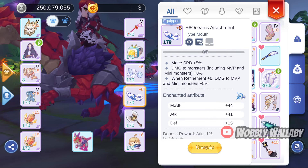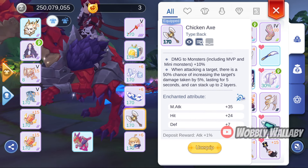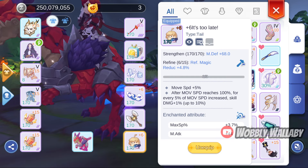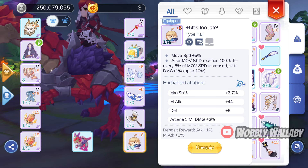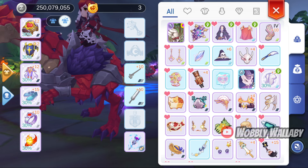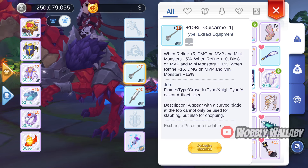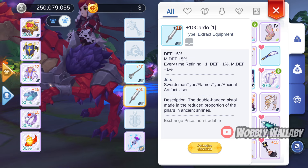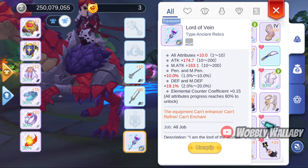For face, I use the Cube Blower for damage to MVPs. For mouth, I use the Ocean Detachment for MVP damage. For back, I use the Chicken Axe — this is the best in slot for back, especially for solo. For tail, I use Instillate for skill damage. For shadow equipment, I'm basically using a general set for physical damage users, which also includes ignore defense. For Oracle Mirror, I use the Bill for MVP damage, and for my defensive Oracle Mirror, I use Cardo for the mdef. For relic, I use Lord of Vain, primarily for the elemental counter coefficient.